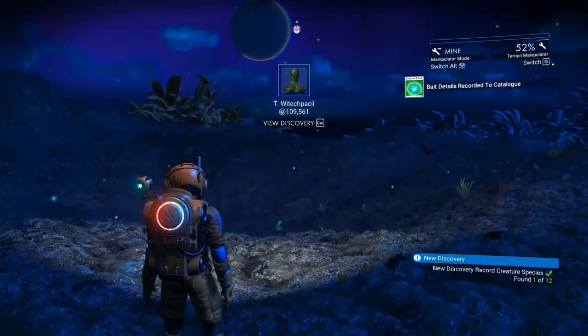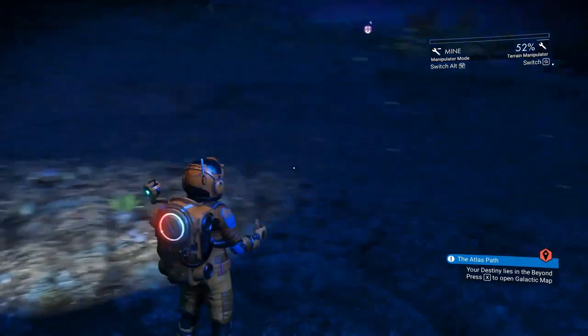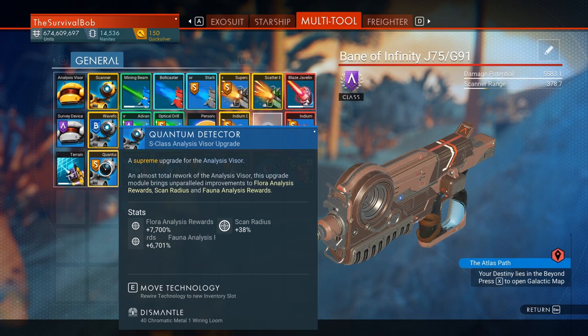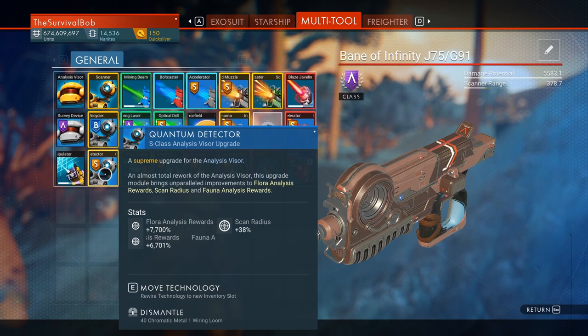You got $109,000 for scanning that guy — I like $109,000. Next tip is on the multi-tool early game: upgrading your scanner will give you a ton of money. This S-Class module gives me 7,700% more on flora and 6,700% more on fauna scanning, and you can stack these. I've heard of people getting $50,000 to $150,000 from scanning one thing. Early game, want to get some money? Upgrade that scanner. Works pretty good.